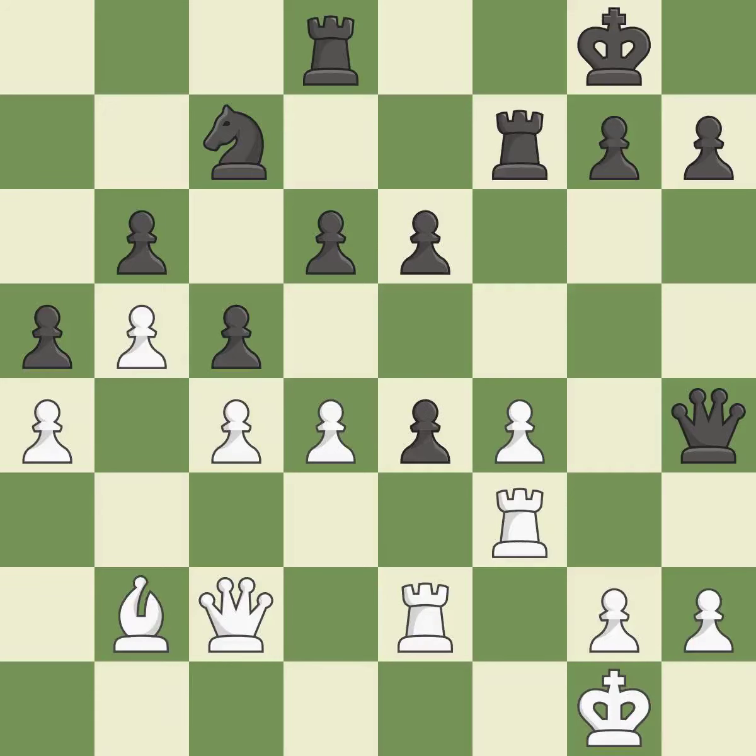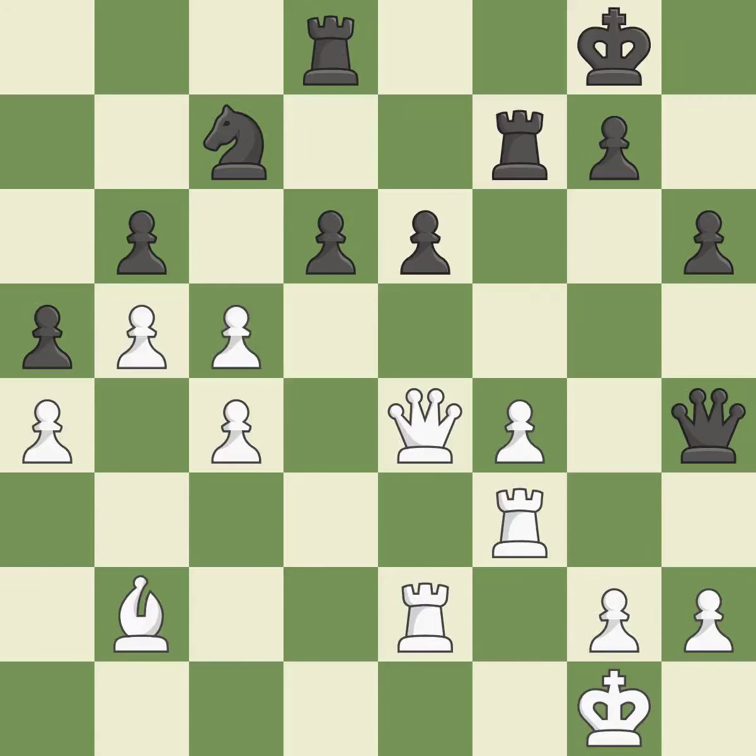This misses a chance to defend against an assault on a rook that is weak — it is incorrect. White had the advantage at first, but now they are in the lead — it is incorrect. This poses a knight-winning threat. This misses a chance to use a pawn to attack the center — it is incorrect.